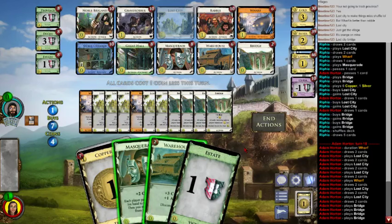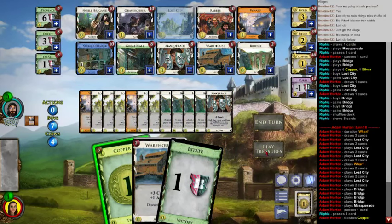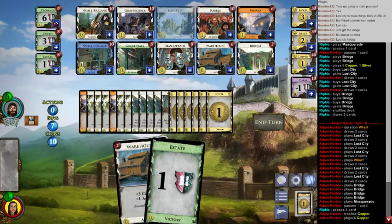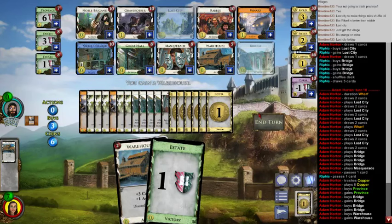Unless you green a lot, but I'm still in great shape. The Province is free with the cost reduction — so there's no need to give you the tiebreaker Estate, I might as well keep it. I could thin a copper, which I should do. Do I need the copper to spend? No. I was really tempted to hand you a Bridge just for the fun factor — I know you wouldn't be able to play it. That would change things for sure. I could get another Province and more Warehouses.